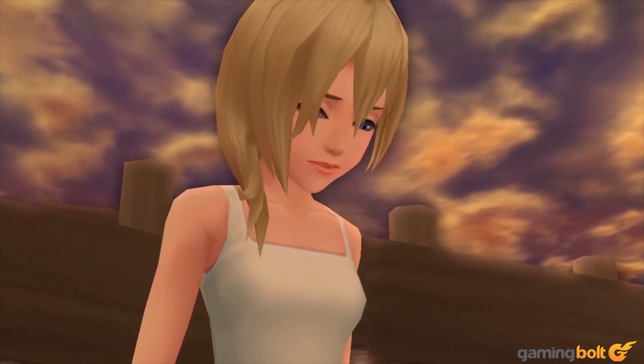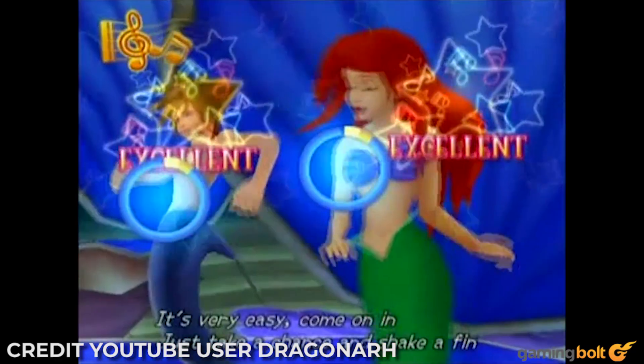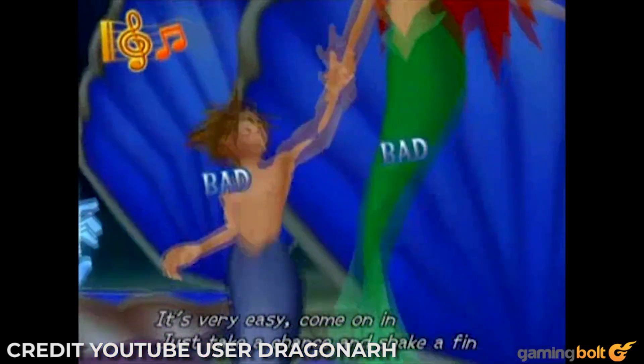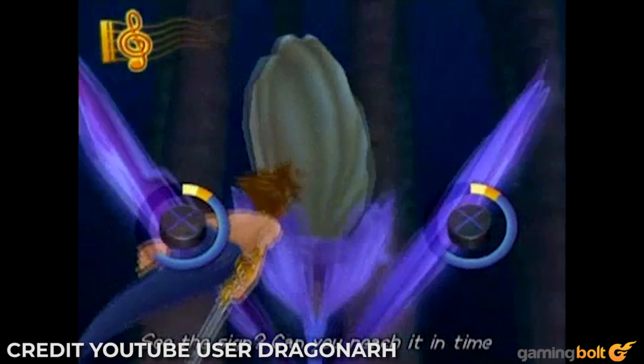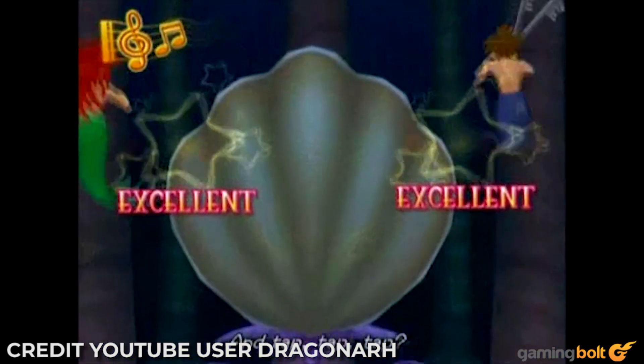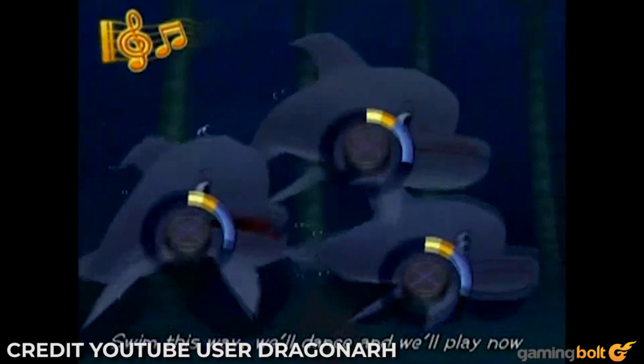Atlantica — Kingdom Hearts 2. What could possibly be wrong with Atlantica, The Little Mermaid's world in Kingdom Hearts 2? Not only is Ursula much easier to fight than in the first game, but the level itself is full of QTE sing-along sequences. Well, actually that's pretty much the problem — everything in this world is a QTE sing-along. It's pretty boring, and for as difficult as Ursula was before, the fight here just feels like an absolute joke.